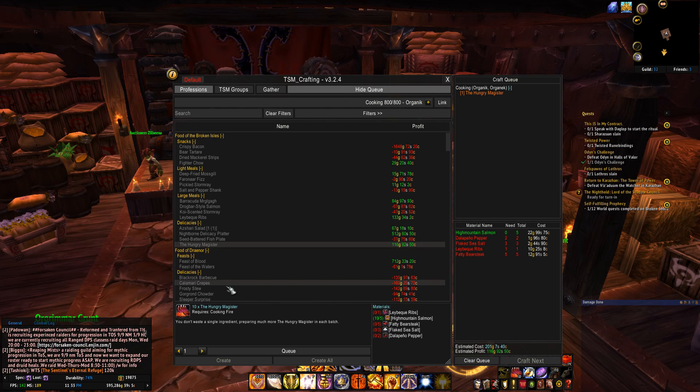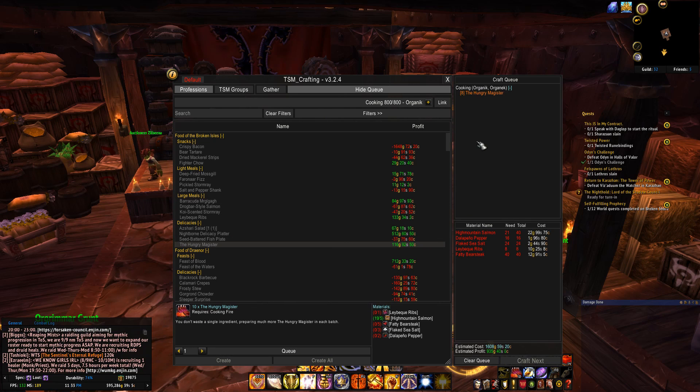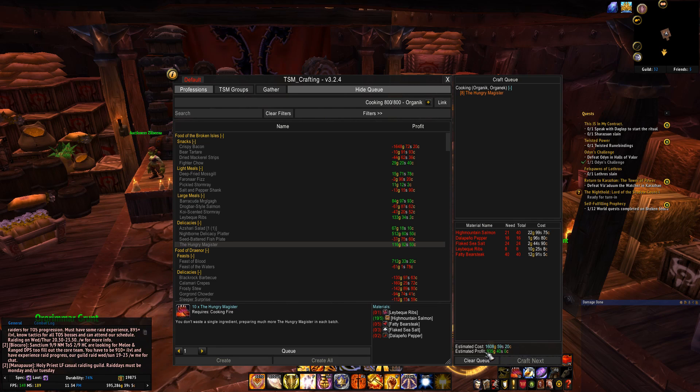You don't just want to create one. Click the queue button multiple times — let's say I want to create 80 pieces of Hungry Magister. The 80 pieces will cost 1,608 gold to buy, but the estimated profit after crafting and posting will be 935 gold. This is also showing me exactly how many items I need to gather.